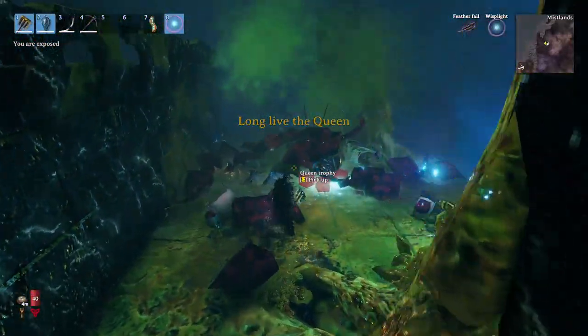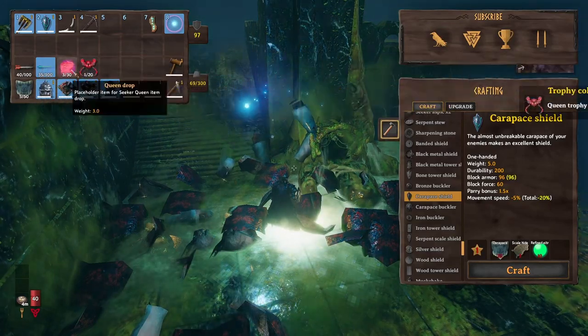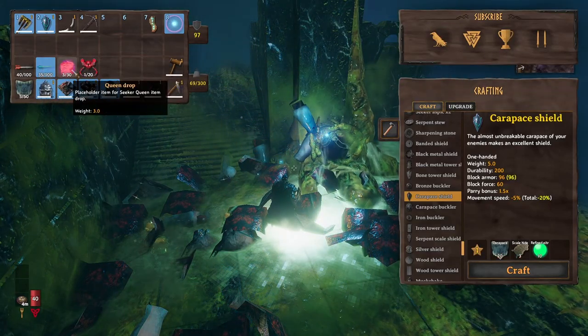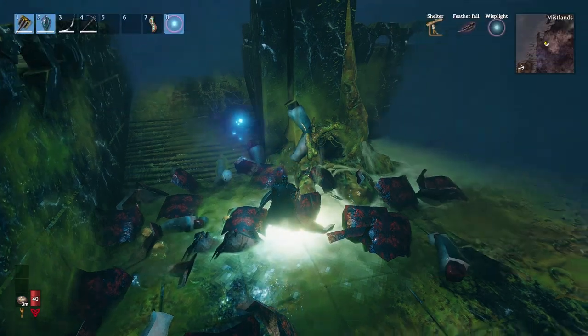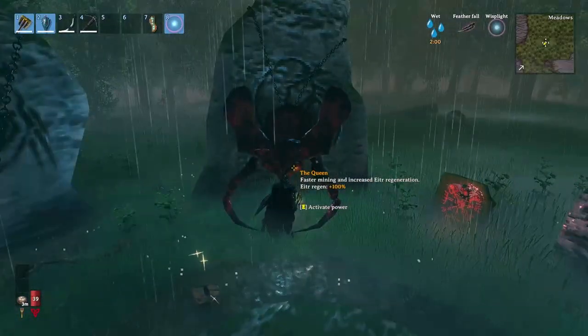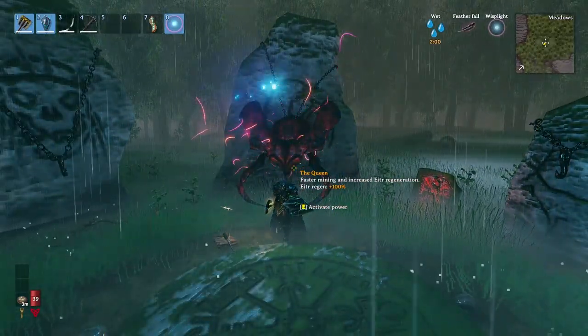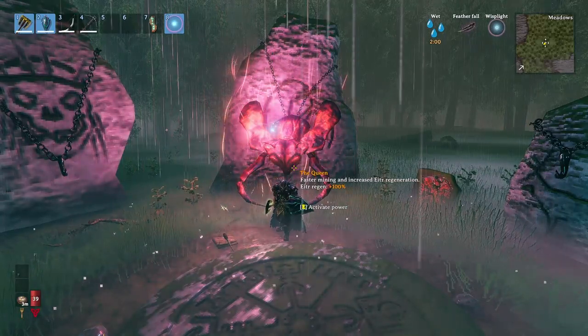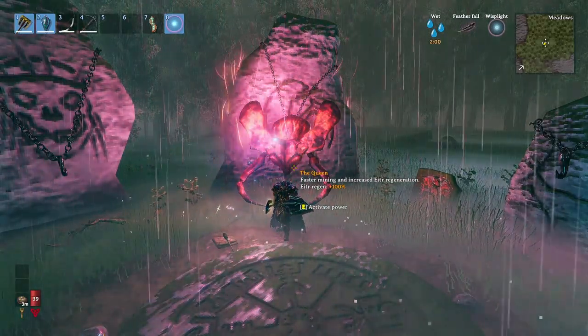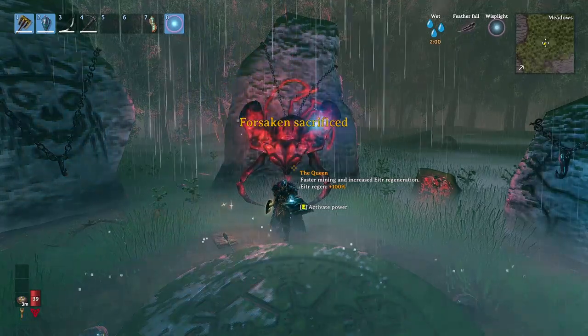Once the Queen dies, you can grab her trophy and her drop — currently a placeholder while we wait for the next biome. As a viking, hang the trophy on the wall for the buff, which gives faster mining speed and increased mana regeneration — a pretty good power if you plan to use magic.